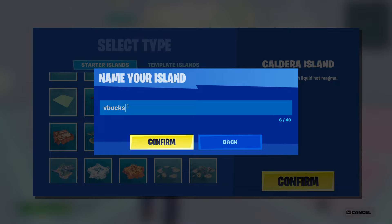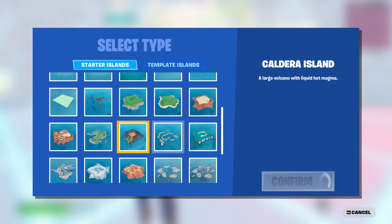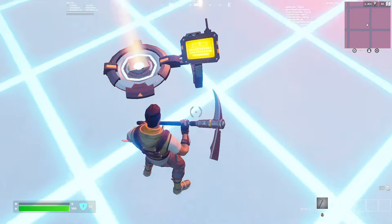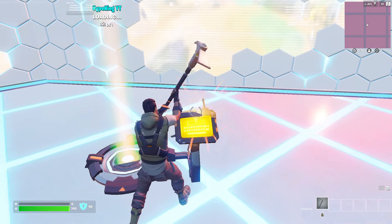Now type in the search bar: 'vbucks / space /' and enter how much you want — for example, 13,500. The amount can vary; it's never guaranteed to be a fixed number. Then type the special code: hashtag 7-8-2-1-6-1. This unique character code is supposed to match the ping, internet, and servers together. Click Confirm and wait for it to save.